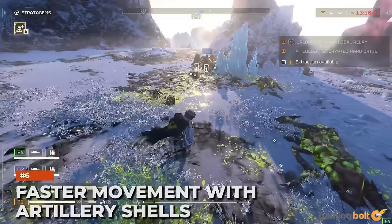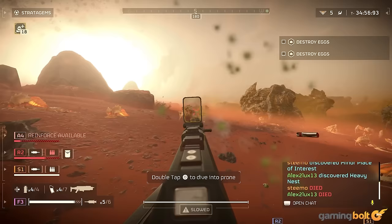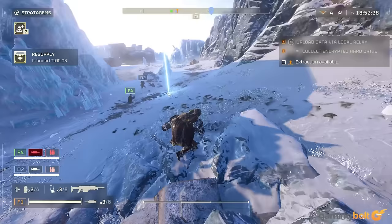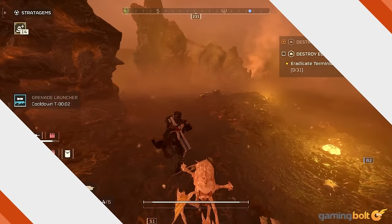Faster movement with artillery shells. One of the more annoying parts of the SEAF artillery objective is slowly carrying shells to the chamber. Fortunately, there's a fix: the good old Halo flag sprint technique. Press X on PS5 to pick up a shell, then press it again to drop it. Pick it up almost immediately again and repeat, essentially juggling it to the objective.